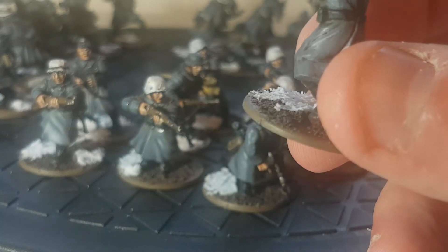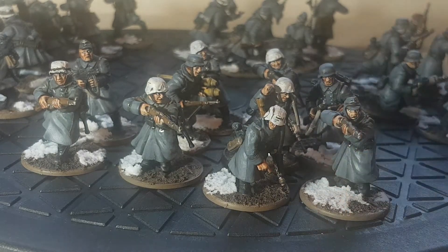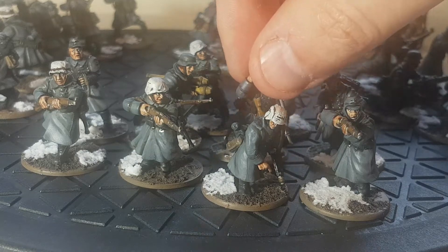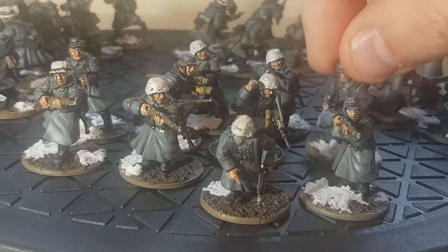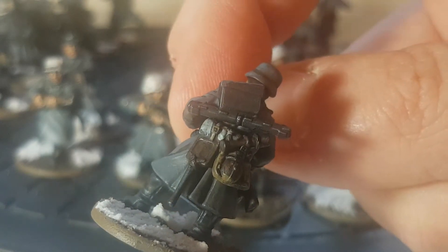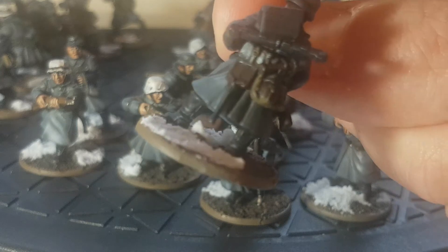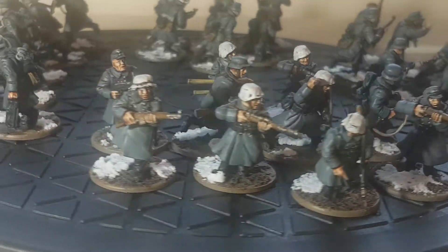The base is dead easy — it's stirland mud to give a shot of dark brown, dry-brushed with Steel Legion Drab, and then a bit of Valhallan Blizzard on top. The sections are ten men each. These have a machine gun section, and for each group of ten, this guy here is carrying extra ammunition. The long thing underneath is spare barrels for the machine gun. You've also got an entrenching tool, water canister, hand grenade, a wee blanket roll, and what you call a bread bag as well.